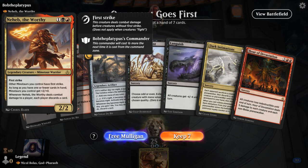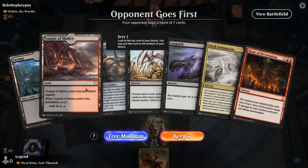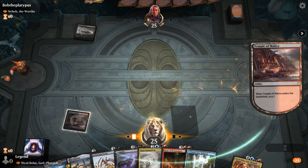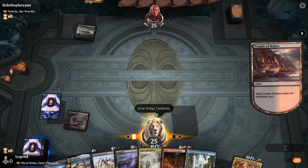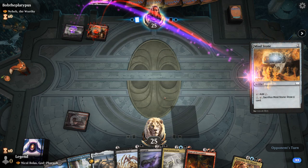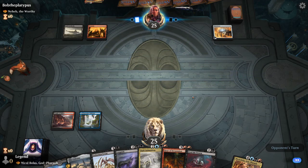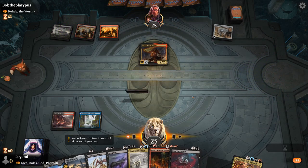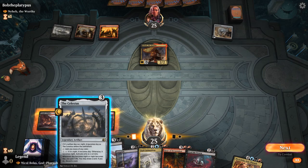Alright, we're on the draw facing Nahab the Worthy — maybe a Minotaur tribal deck. My hand's got plenty of sweepers and a Scryland to help hit a land drop. This might be exactly what we need in the matchup. Found another land — good. I have enough removal so I'd rather find more mana, maybe a Planeswalker. Gonna see a Mind Stone, which we could have abraded but that's fine. There's Nahab. Probably fine to play The Celestus and take a hit, then maybe next turn wipe the board.